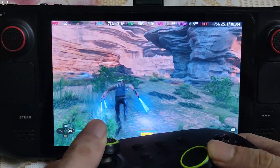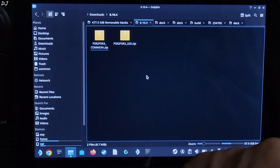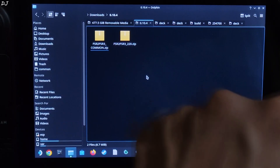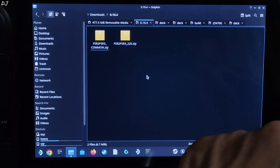You need to subscribe to LukeFZ's Patreon in order to gain access to their Discord server where the mod files are present. Their monthly Patreon subscription costs around 6 US dollars. Download these two files from their Discord server. First, extract the contents of the fsr2_fsr3_common zip file.